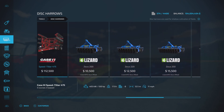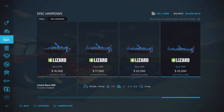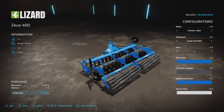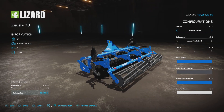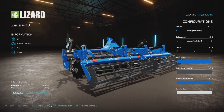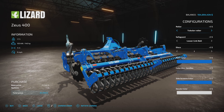Horsepower ranges from 50 all the way up to 140 horsepower. For simplification purposes I have a 150 horsepower tractor to pull them all. Configurations are the same for each: tubular roller, string roller, string roller 2, packer roller, ring roller — you get the idea.